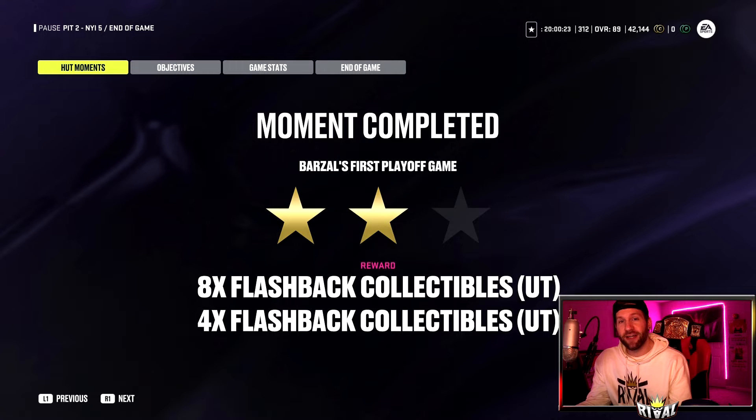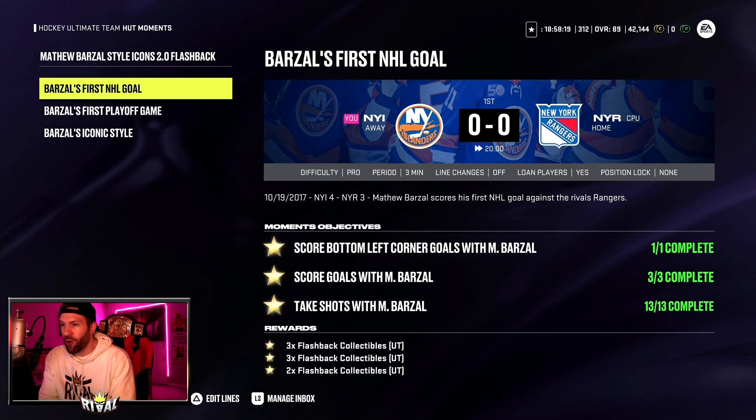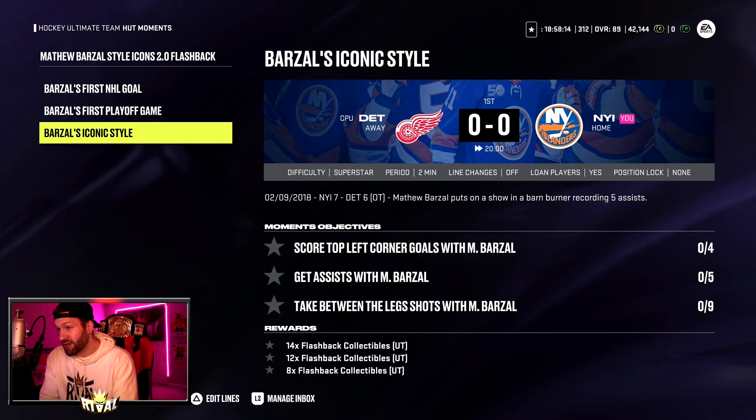Now for Barzal's Iconic Style challenge — this one is a little frustrating. We did pro for three minutes, we did all-star for three minutes, but for the last and final one they put you on superstar with only two minutes. That's not a lot of time. My first two attempts I did the tape-between-the-legs shots with Matthew Barzal and I did not even get that. My first attempt I only got six shots, my second I got seven. I was shooting wide on a couple, so maybe some better accuracy will get it done. You also got to get five assists with Matthew Barzal — I did pick up two in the game just kind of by accident — and then score top left corners with Matthew Barzal. I retried with only a minute left, that's why you don't see any progress on it, but I did try it. I failed.